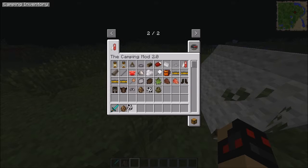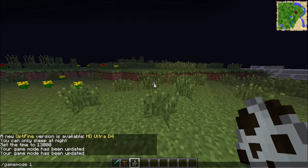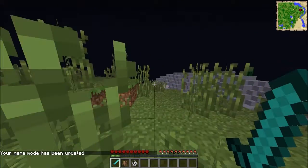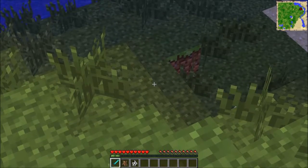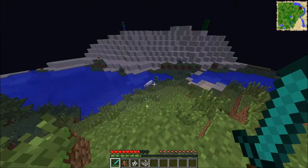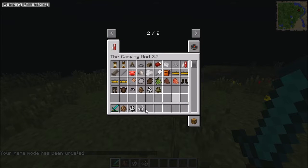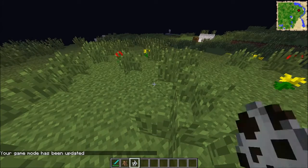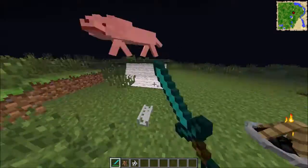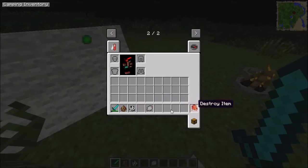Next spawn egg is the arctic fox — it's a pretty small thing. Going into survival to see what happens — will it chase me or is it shy? I guess it's shy like an ocelot. Mobs are starting to spawn, so let me go back into creative. When you kill the fox, you get raw venison again and white fur.